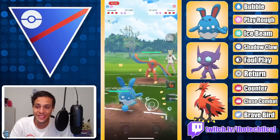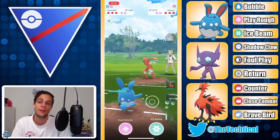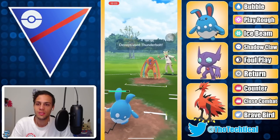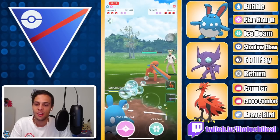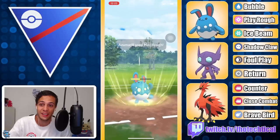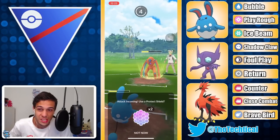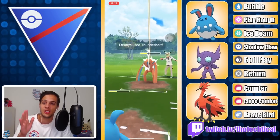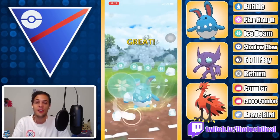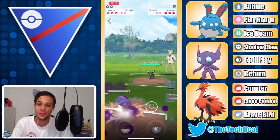Deoxys are everywhere - this is insane. The Deoxys lead is so common. I was playing some games myself yesterday and I'm like 700 Elo higher, which generally means a different meta, and I'm also seeing Deoxys in like half my games. I don't even think Deoxys is that good in the current meta but the Deoxys lead is just everywhere - two or three every set. It's wild. You want to gain Elo right now? It seems like Sableye lead is just the way to go.